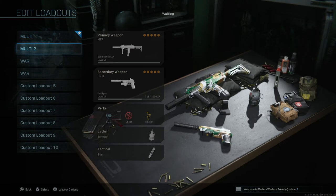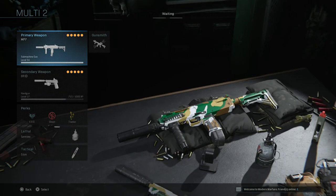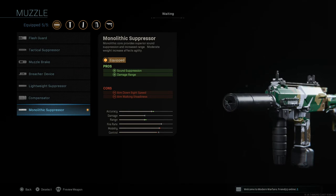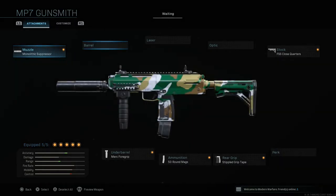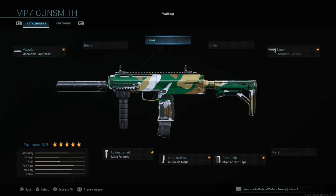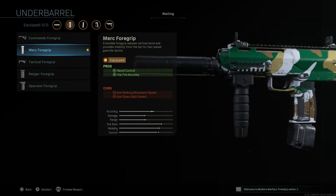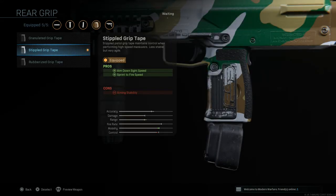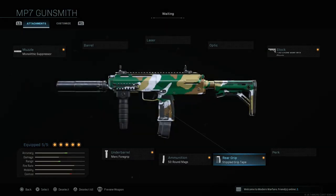The next class setup is kind of the same concept but we're going to go with a silent setup instead. We're going to run the Monolithic Suppressor, which gives damage range and sound suppression, but aim down sight speed and aim walking steadiness are the cons. We're not going to have a barrel or laser this time. For the stock we're going with the Close Quarter Stock, which gives ADS speed to help offset the Monolithic Suppressor. Then the Merc Foregrip as always — recoil control and hip fire accuracy — 50-round mags, and Stipple Grip Tape for aim down sight speed and sprint to fire speed.